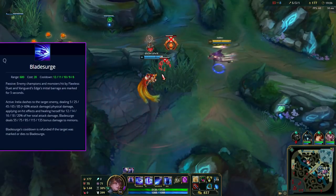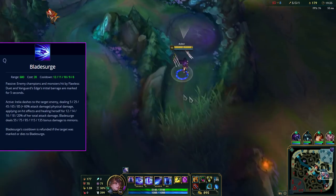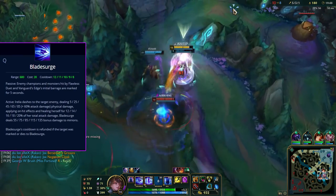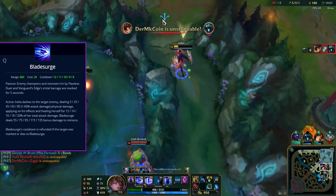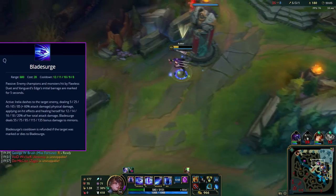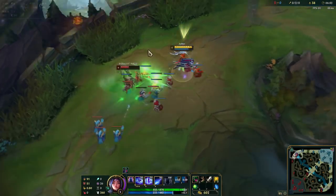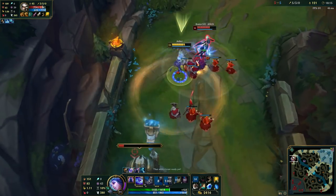Next we have Irelia's Q, Bladesurge. This is the dashing ability that makes Irelia who she is — the primary source of her mobility. It does bonus damage to minions and heals you, so try to look for minions in fights or 1v1s and use them to your advantage. You can also heal off of enemy champions if they are marked by either your E or your ult, and marking them also resets your Q's cooldown. Executing a target with your Q also resets the cooldown. An important tip: you can dodge abilities with your Q because Irelia actually goes behind the target — for example, dodging Riven's ult or Camille's W — you just have to time it properly.